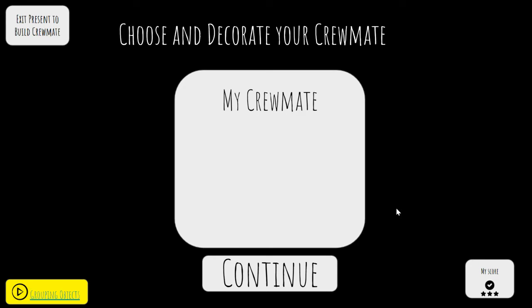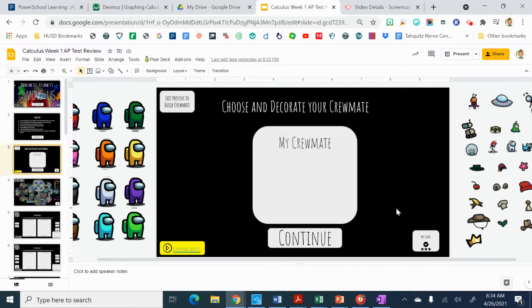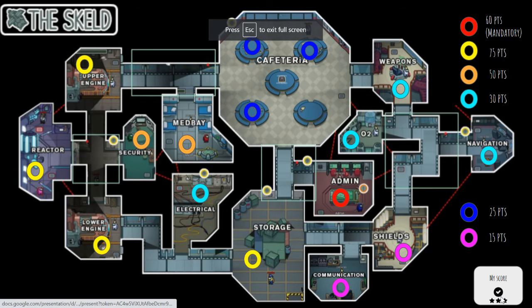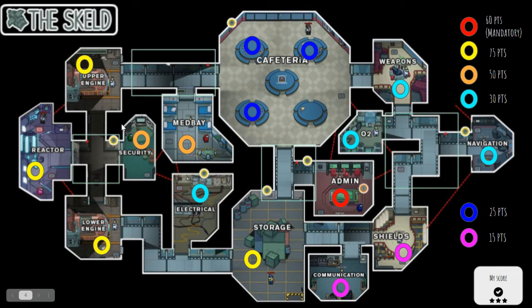So what you can do is you're going to want to quickly choose and decorate your crewmate. If you hit escape, you can grab your little guy here, and there's a video that teaches you how to group it. Then you can put your little crewmate in there, and you get to just choose where you want to go, and it tells you over here how much everything is worth.